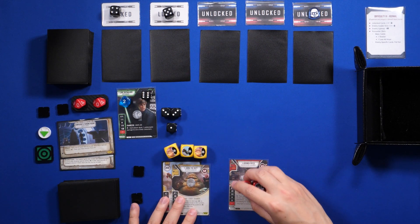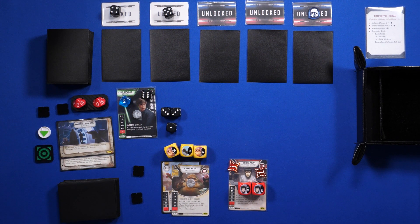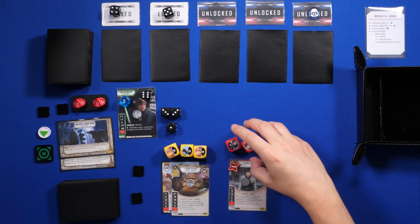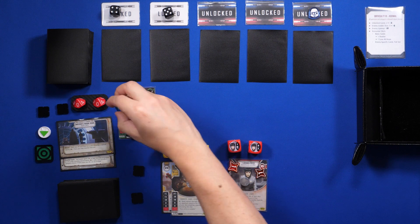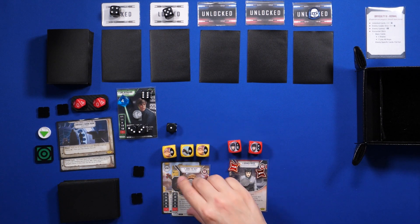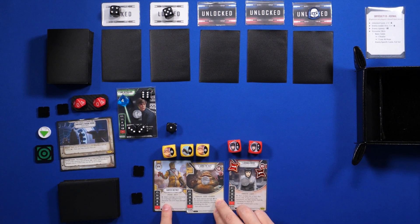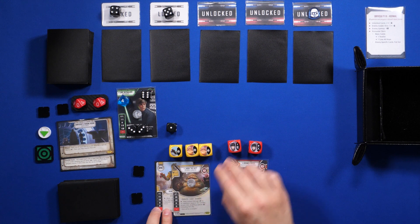Luke will attack with his melee and deal 2 damage to Arinda — she has the lowest health. On my turn, nothing I can play from my hand, so let's go ahead and just activate Arinda. Now Luke will gain a couple extra shields, so he will go up to 4. On my turn, Hunter Instinct says deal 1 damage to a character, or 2 instead if a character has 3 or more damage on it. That's the Hunter Instinct special.